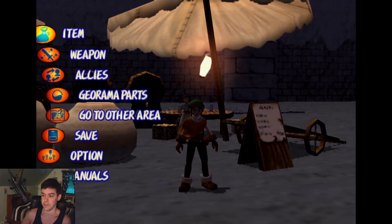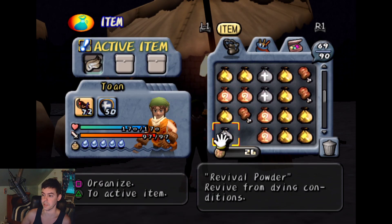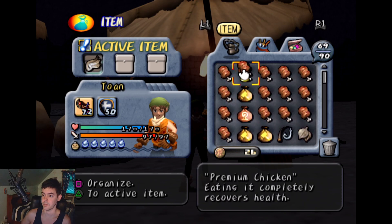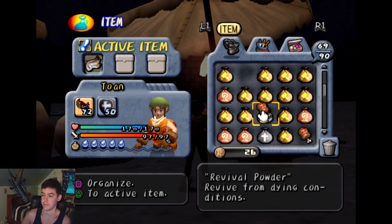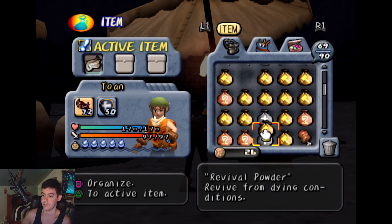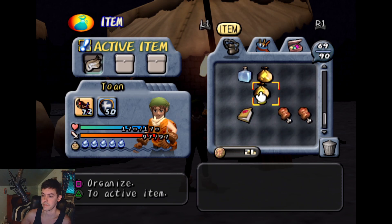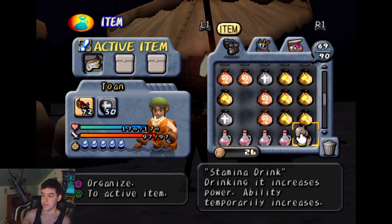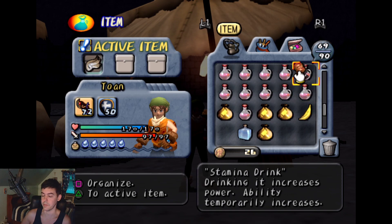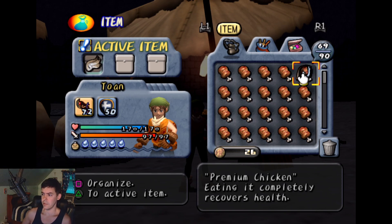I'm ready to fight the final genie boss. I have approximately 20 premium chickens. Let's count them real quick. I gotta make sure you guys are aware of exactly how many chickens you need for the fight — it is 20 premium chickens.